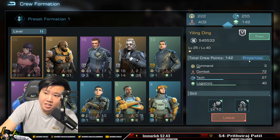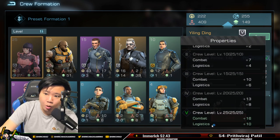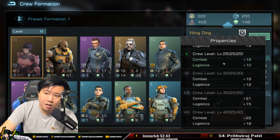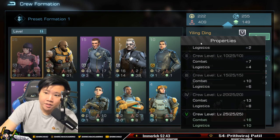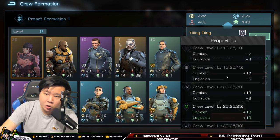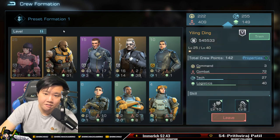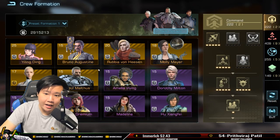If you look at some of the crews I have right now, there is a thing called 'properties.' If you click properties you will see bonus points given at certain levels. I highly suggest the bare minimum is to get your crew to level 15. Then try to get some to level 20, and then level 25. Majority of my crew are at level 15 and a few are above.